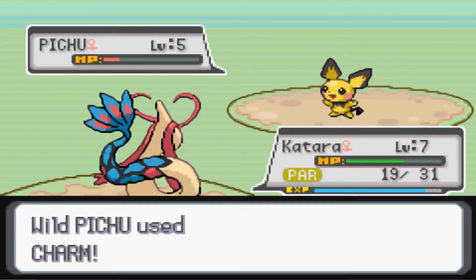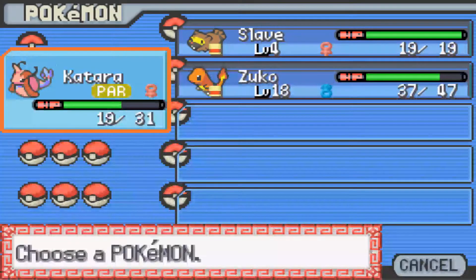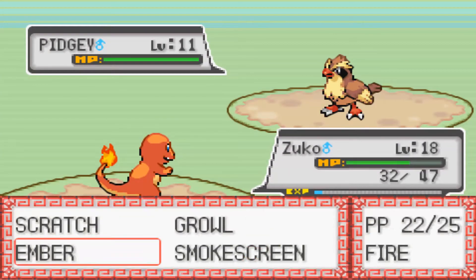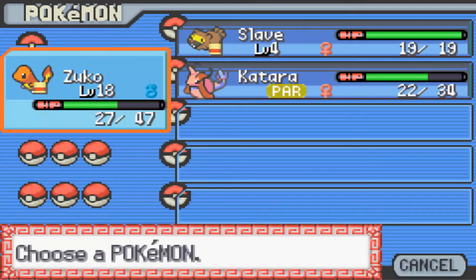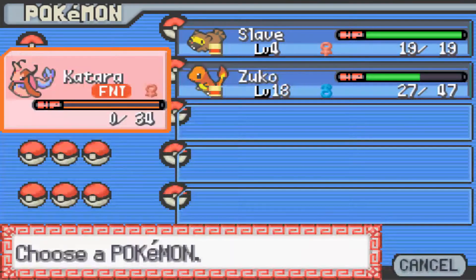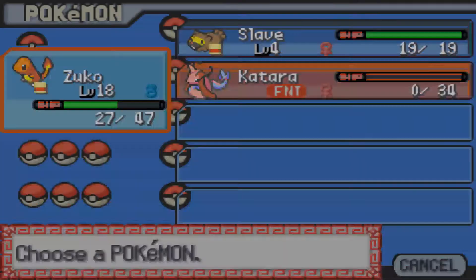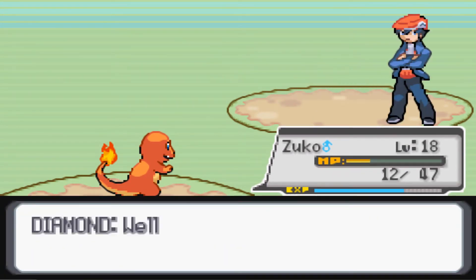I'm gonna knock out the Pichu. Pichu is dead. Now we have to fight — Diamonds? Is that his name? So I missed. Enelokit. Katara. He has his Charmander himself. I'm gonna heal my Pokemon.